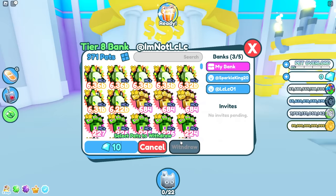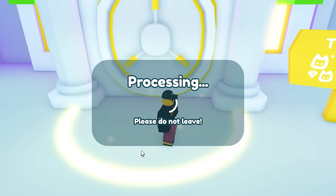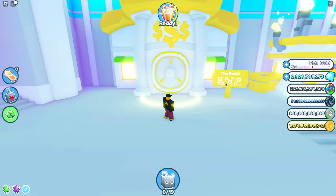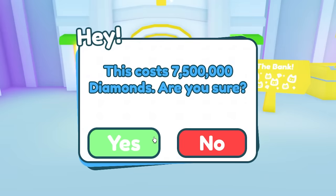I almost forgot — I need to return SparkleKing's money before he realizes it's gone. I withdrew it all and put it back into his bank account. I also logged into my other account to create another bank account ready for tomorrow, giving me three bank accounts to claim interest on.